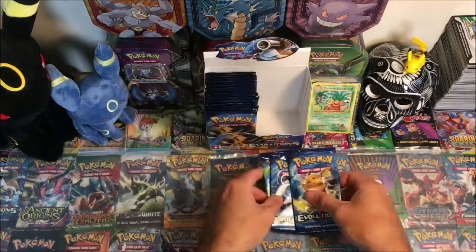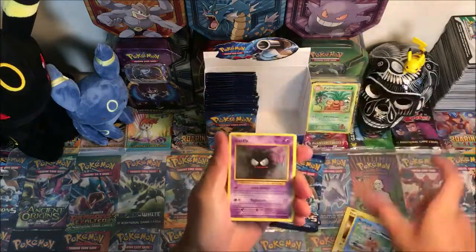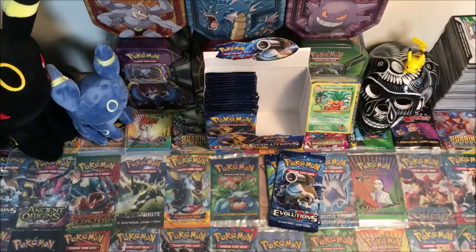Let's get it — hopefully we can get at least one Charizard. We got Electabuzz, Magikarp, Ghastly, Sandshrew, Weedle, Pokédex, Haunter, Energy Retrieval, reverse Haunter, and a regular rare Electrode.